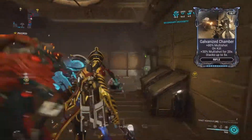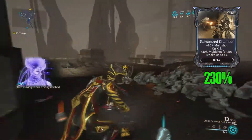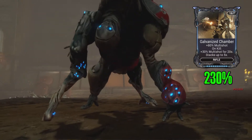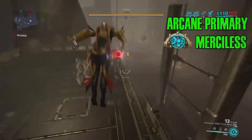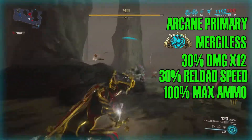Now, the Galvanized Chamber — it should be Chamber — this mod stacks all the way up to 230% multishot after you've killed about five enemies. And you're always going to be killing enemies. While those other effects are stacking, so is Arcane Primary Merciless. These merciless effects will stack on all of your other overall bonuses.